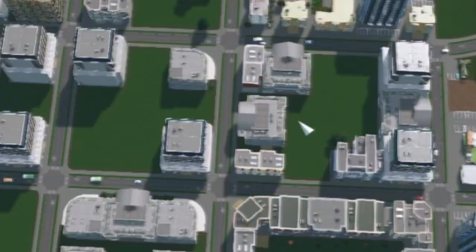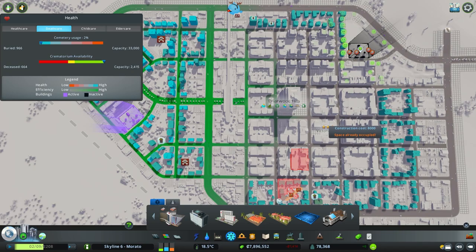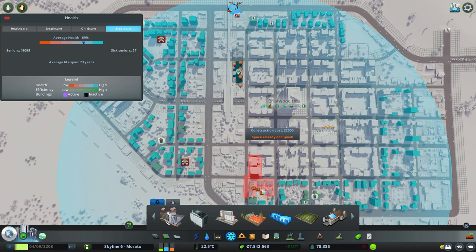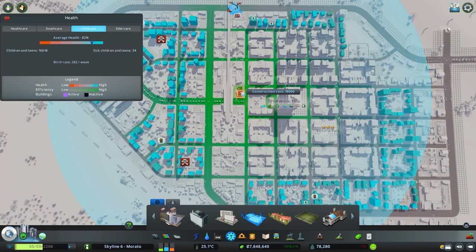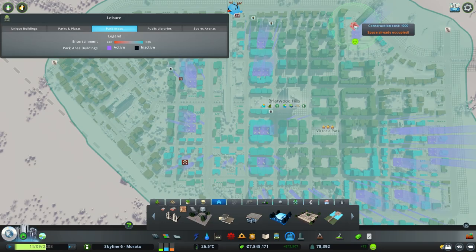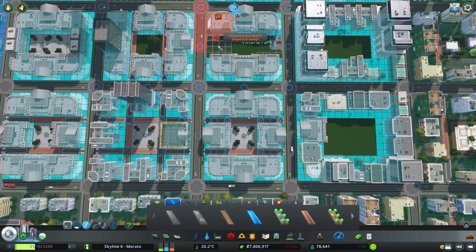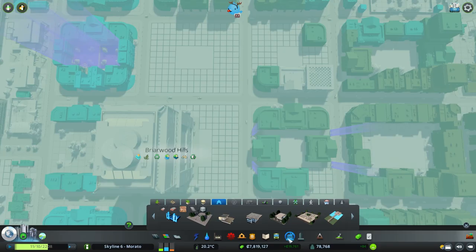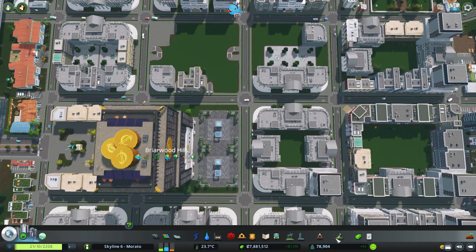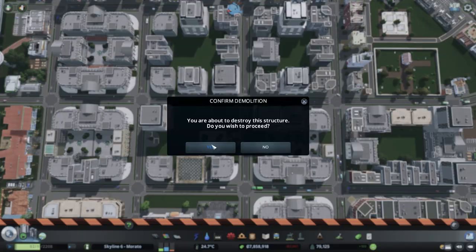We are experiencing hiccups with a lack of death care and garbage facilities. I will start by adding an additional cemetery accompanied by a crematorium. We also need an elder care building, and this location provides the most coverage with just one facility. We can't forget about including a child care building — its purpose is to increase the birth rate within the building's radius and provide benefits to children and teens. An elder care building increases the lifespan and provides health benefits to the elderly, meaning they would enjoy their remaining days spending money in your city before kicking the bucket.